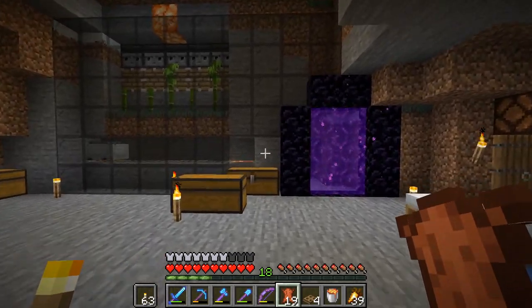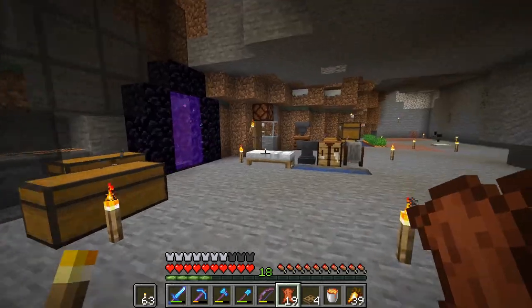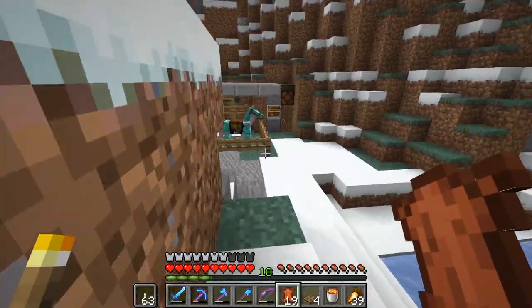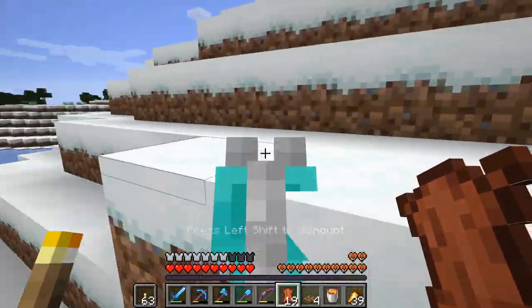So I need to go gather some cows and start breeding them. But also sugar cane — being in this icy biome. Oh, I got a horse by the way too — it runs pretty fast. I don't have a name for him yet, but he's pretty good.